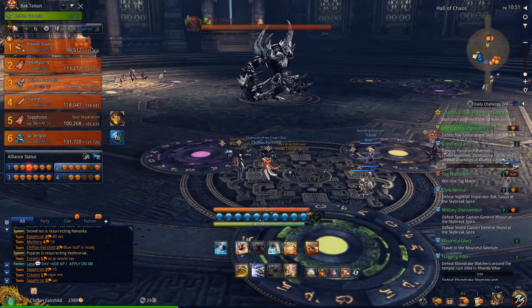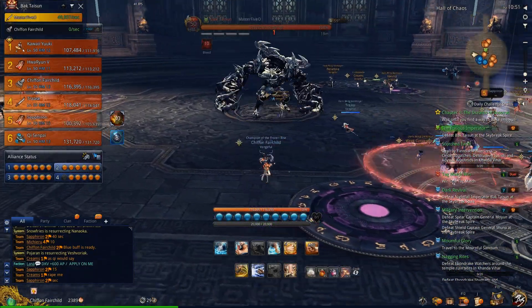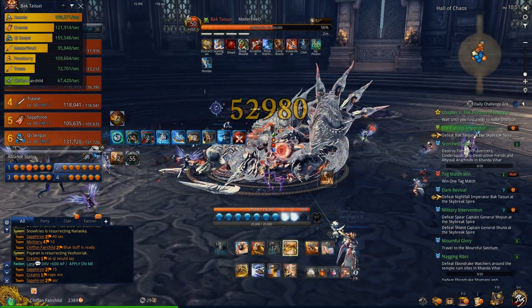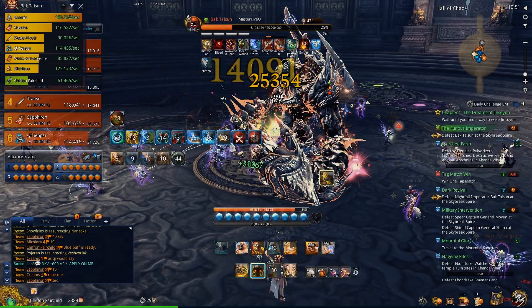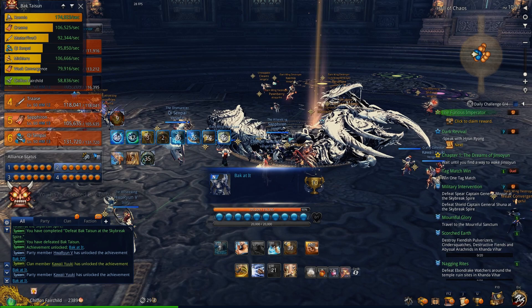Pretty much make sure everyone's resed up, all buffs are ready — like soul burn and blue buff. Once that's ready, coordinate and all rush at once, burning him down as quickly as you can. You don't have to CC him, but you can. That is how you do the mechanics for boss 2 of BT. The nerfs for 24-man BT have not really touched this boss — the only change was reducing the recovery debuff from 2% down to 1%. For 12-man, I believe the CCs and health will be reduced. Thanks for watching, hope that helps.